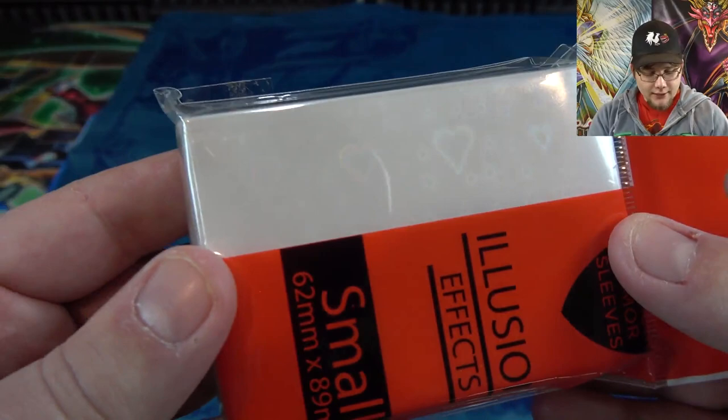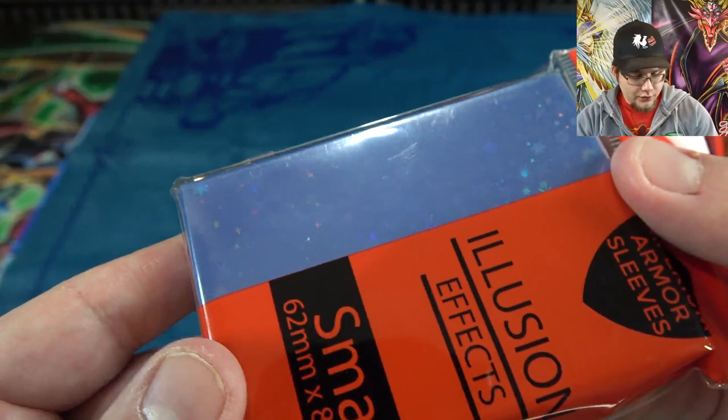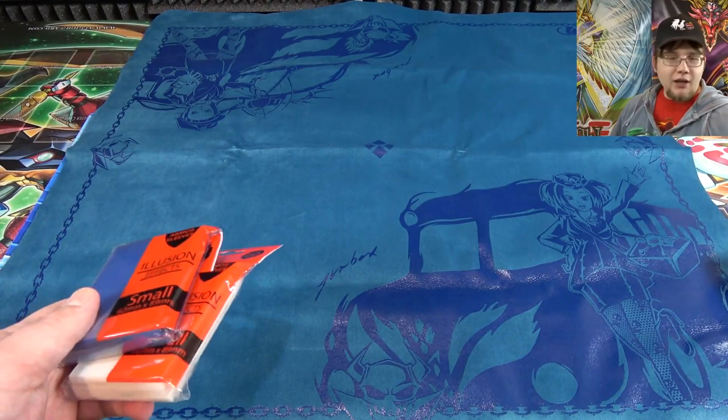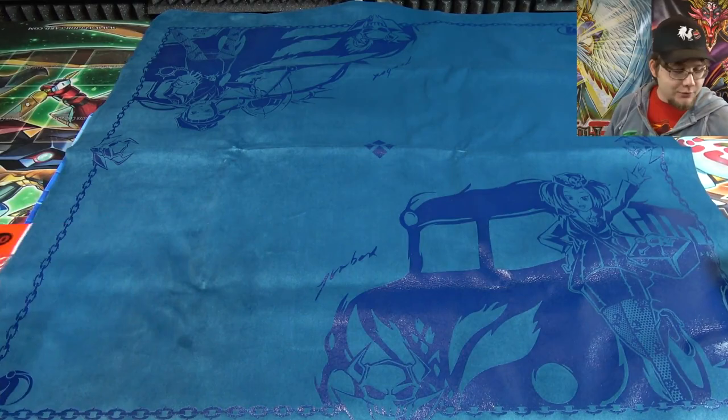This one has like a heart pattern — I think my camera's picking that up — and then the other one has like stars and stuff. The reason I'm not opening them up is because I'm going to give away both sleeves. All you have to do is click the link in the description. I'm going to use Gleam again — just subscribe, and within a couple of days I'll announce the winner on Twitter and also on YouTube.